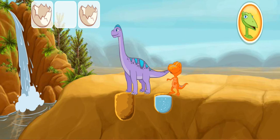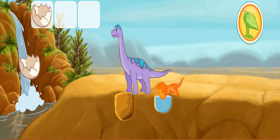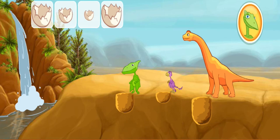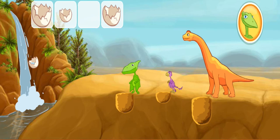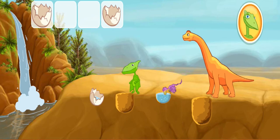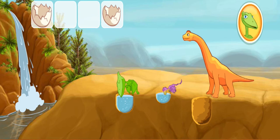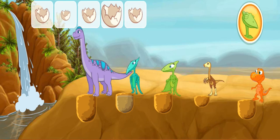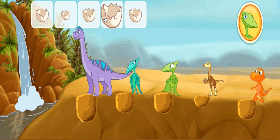That egg held the right amount of water to fill that hole! That egg held the right amount of water to fill that hole! That egg held the right amount of water to fill that hole! That egg held the right amount of water to fill that hole! That egg held the right amount of water to fill that hole! Now there are five holes and five dinosaurs! Match the size of the egg to the size of the hole!